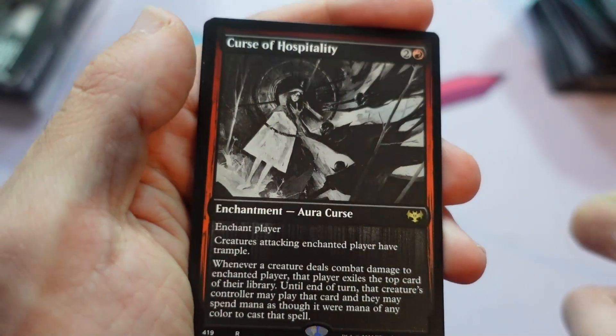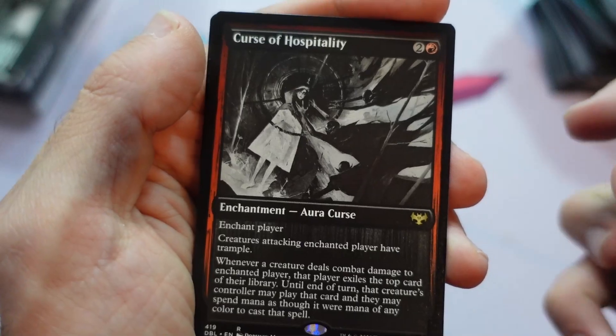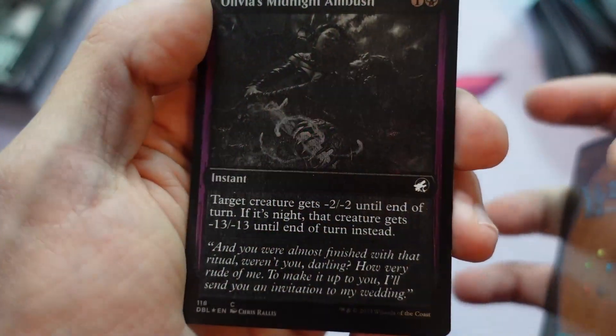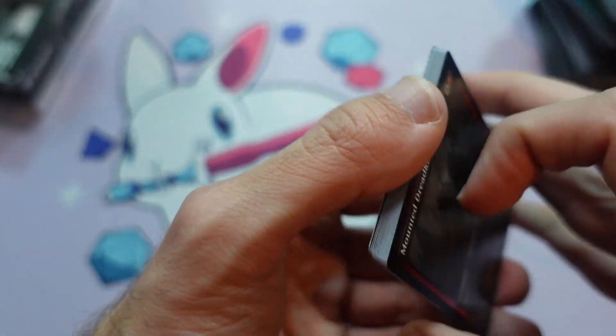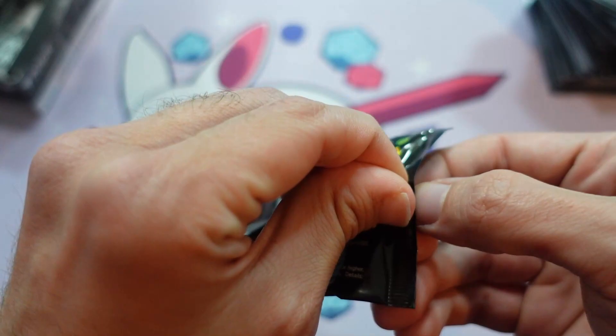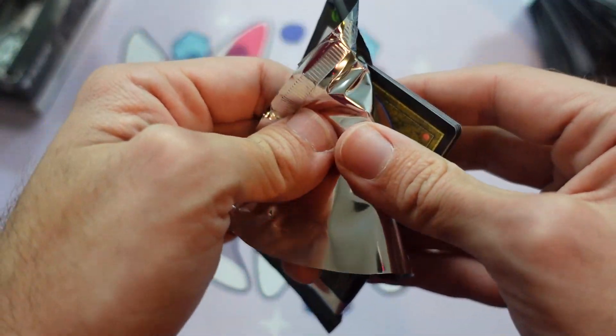Willowgeist and Curse of Hospitality — get cursed for being so hospitable. And then Olivia's Midnight Ambush. Here's a foil. Yeah, I really kept that one under the lid for a long time, and excited to reveal it to all of you. It'll be a lot of fun reading people's comments.